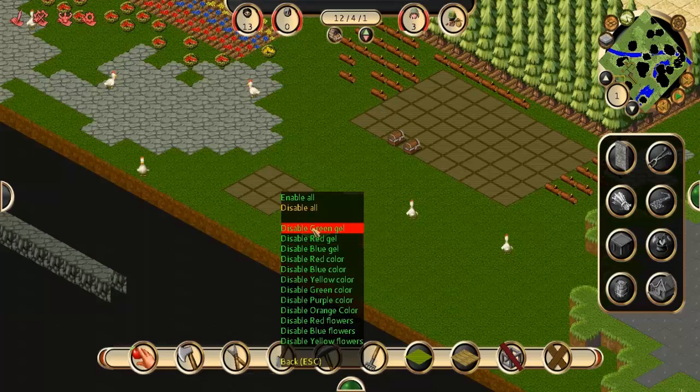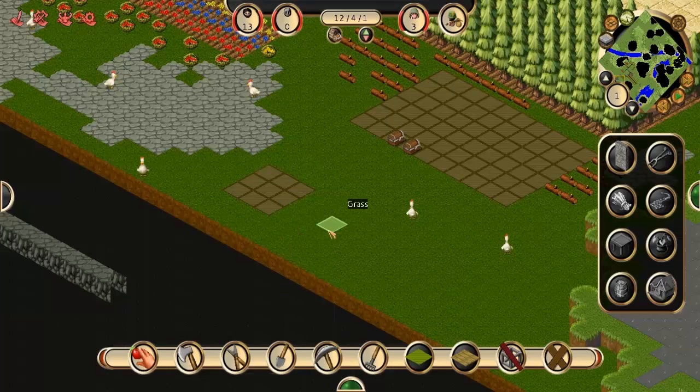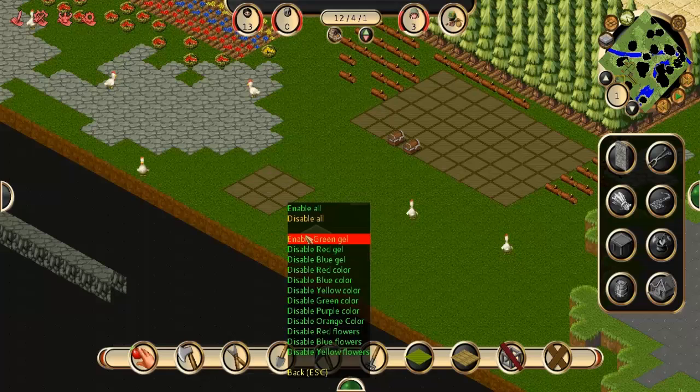The other thing — your colorings: green gel, blue gel — are coming from slimes. There are different slimes at different levels. First levels are green, then red, then blue, and those gels will be down there and they'll go pick them up. So if they're picking up red gel or you think they will, you can disable those here. Part of your stuff is under Colors in the stockpile management.